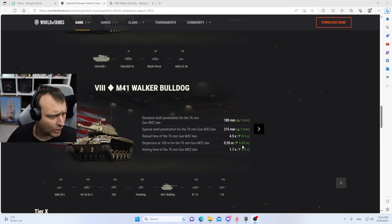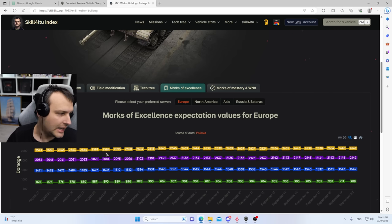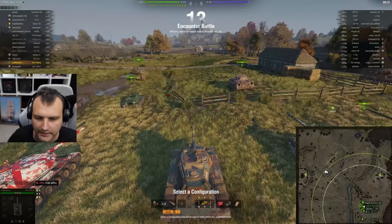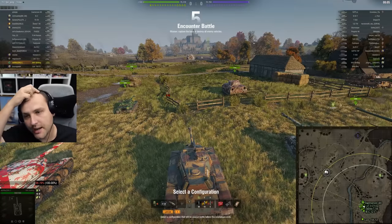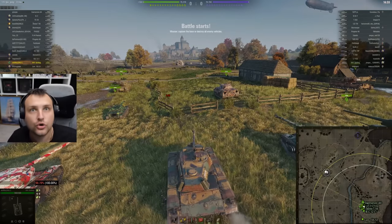But the main problem of the Walker Bulldog is that it's not so great for spotting. That being said, regarding expectation values — when the patch came, nothing changed. Pretty much expectation values are sitting on the same level. You might wonder why it's looking like this and why nothing changed. Well, the answer is simple: unfortunately, this tank cannot compete with the proper spotters.